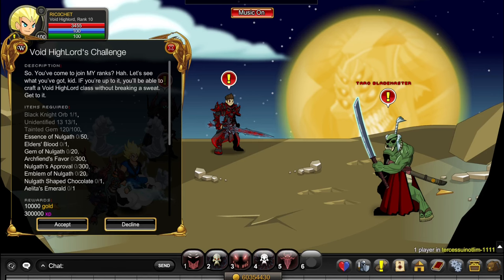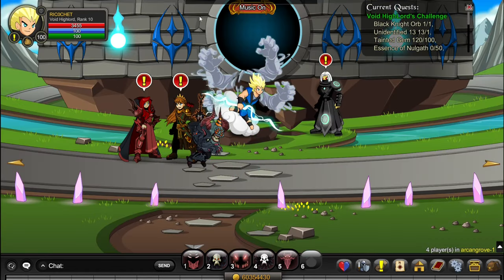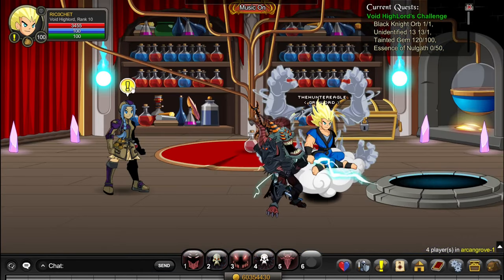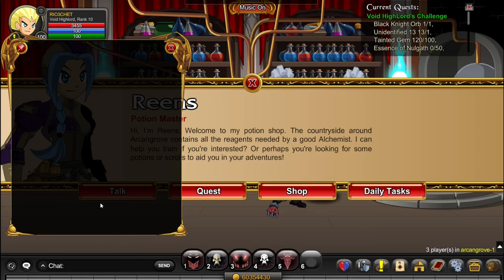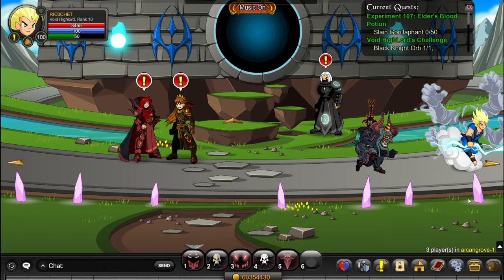Next, we're going to get some Elder's Blood. You can only get one per day, so make sure you don't forget to do it every day. Go to /join Archangrove, go up into this portal, then the next one, accept the Daily Task — Elder's Blood — and then just kill all the Gorilla Fence in the area. You can find two per room.